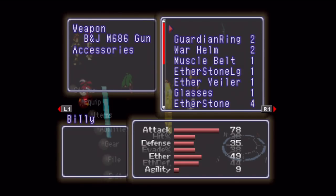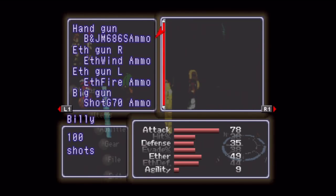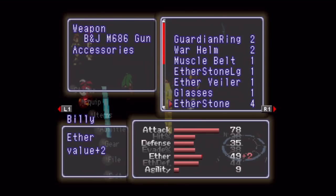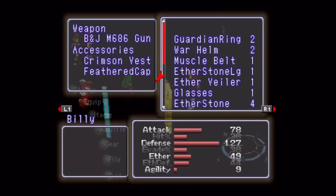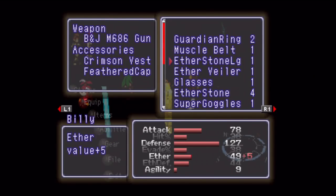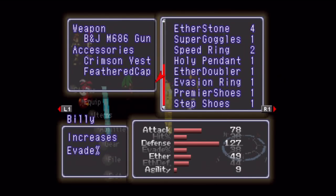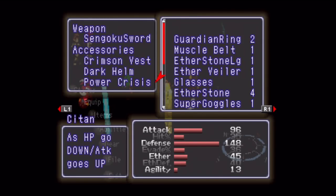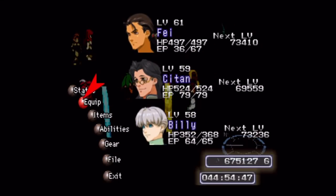I do want to change things up for Billy. Let's see how your bullets are doing — we're doing good there. That was ammo for Billy, not for Masio — I just thought the G meant it was gear ammo. I do want to get some better armor for you, so let's go with the Crimson Vest and Feathered Cap. Could use a little help on speed, but I'm just gonna go with the Evasion Ring. Citan and Fae would be more than good enough, and besides, Billy has Haste for us.